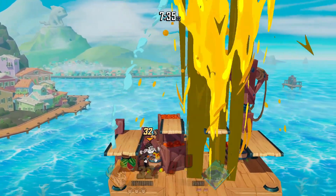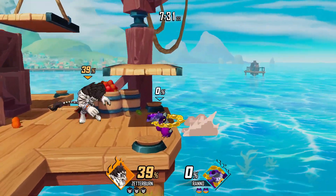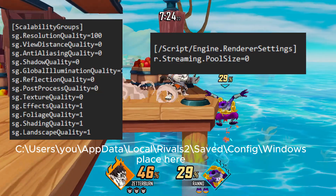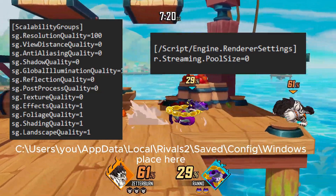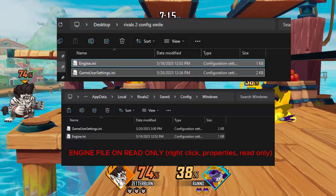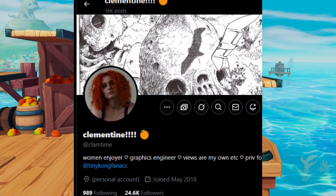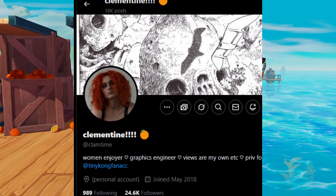This is the biggest difference maker. In the description I have a Google Drive link to download my game user settings and engine files if you'd like to just drag and drop them, but I highly recommend copy-pasting the scalability groups and texture streaming script directly into the game user settings with Notepad, so you don't mess with fullscreen or audio settings. I'd also like to credit Clementine — she helped me with the scripts and other Unreal Engine 5 tweaks I wasn't familiar with, and I want to highlight the three big aspects we found.